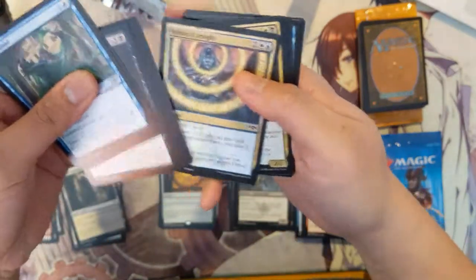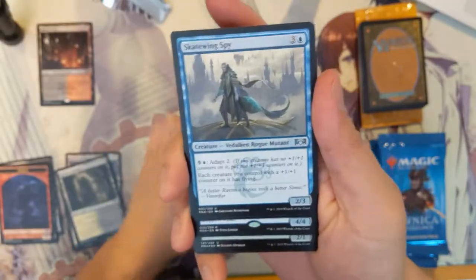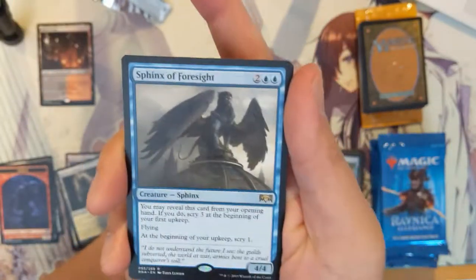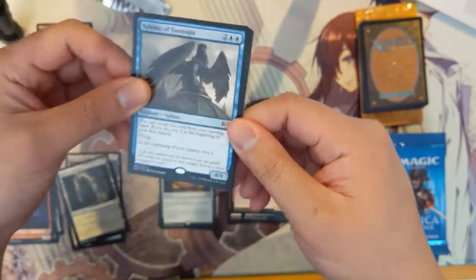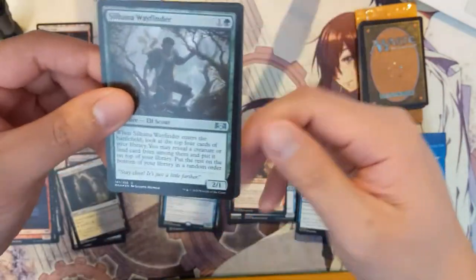Pack four: we see a foil — Pitiless Pontiff. Also Evasive Maneuvers, Tin Street Dodger, and the Sphinx of Foresight, a card I very much like. It's essentially a 4/4 flyer that lets you scry one at your upkeep, but it doesn't seem worth too much financially. And a foil Wayfinder, which is pretty cool.